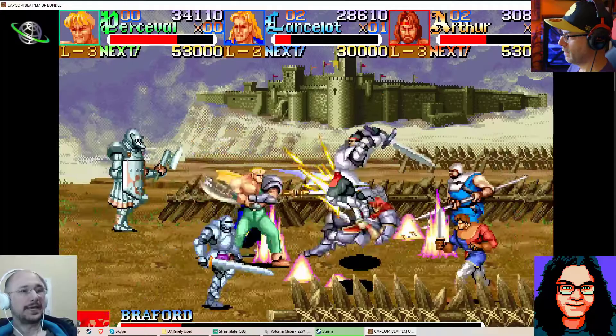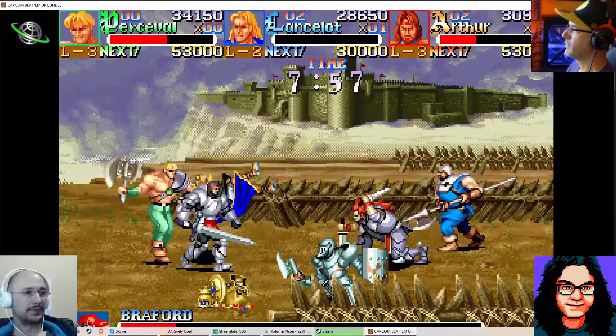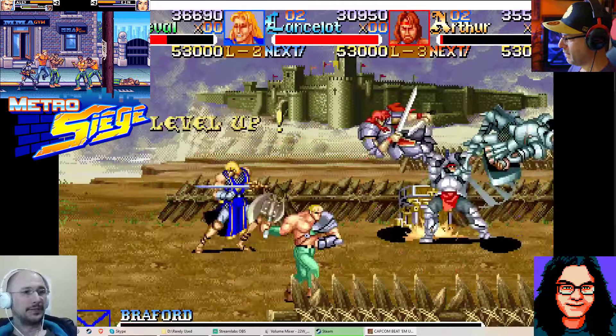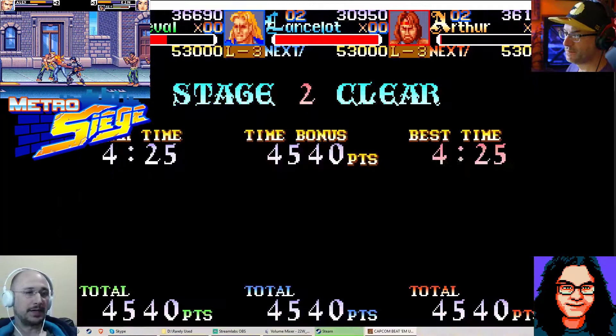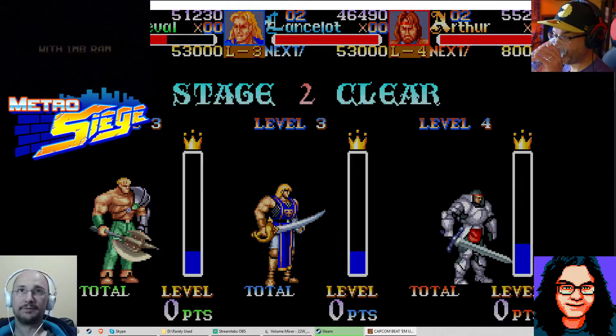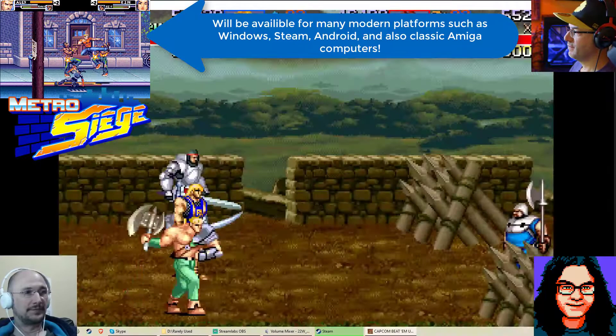You can double-tap forward to run and then do a dash attack — very similar to Metro Siege. I should mention: if this is the first video of ours you're watching, Cory and I make retro pixel art games. One of the two major projects we're working on right now is a classic two-player console-style beat-em-up highly influenced by Streets of Rage 2 and Final Fight.